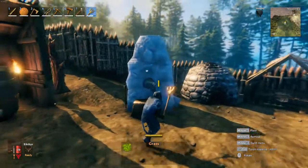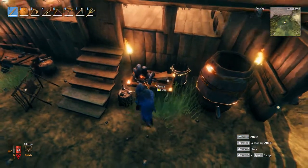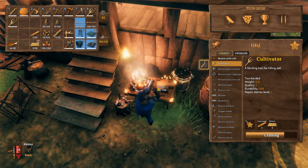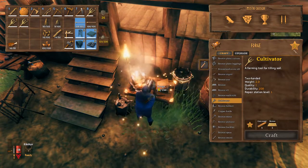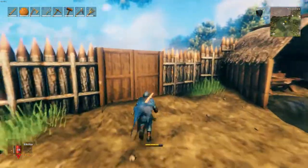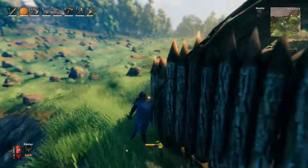So you're gonna need a smelter and a forge, which is right here. We're gonna select our forge and go ahead and create our cultivator — all you really need is a level one forge, ours is level three, not a huge deal. We're gonna quickly run over to our little garden we made over here.